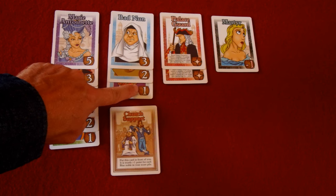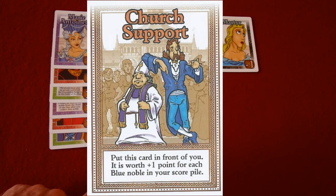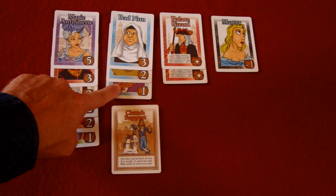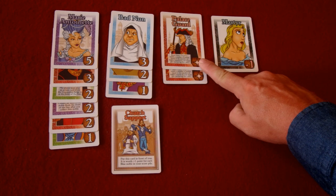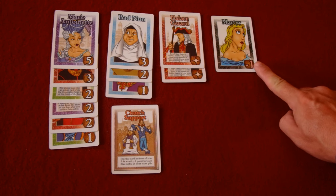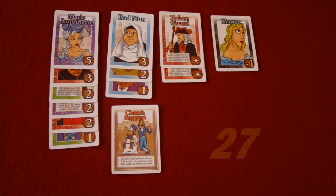Once those are all totaled up, look at your action cards — some will give you bonus points. For example, Church Support gives you a plus-1 for each blue noble in your score pile, so we score an additional 3 points. The palace guards are worth points equal to the number of palace guards in total, so having 2 palace guards means each guard is worth 2 points each. Unfortunately, we have the Martyr which costs us 1 point, leaving us with a grand total of 27 points.